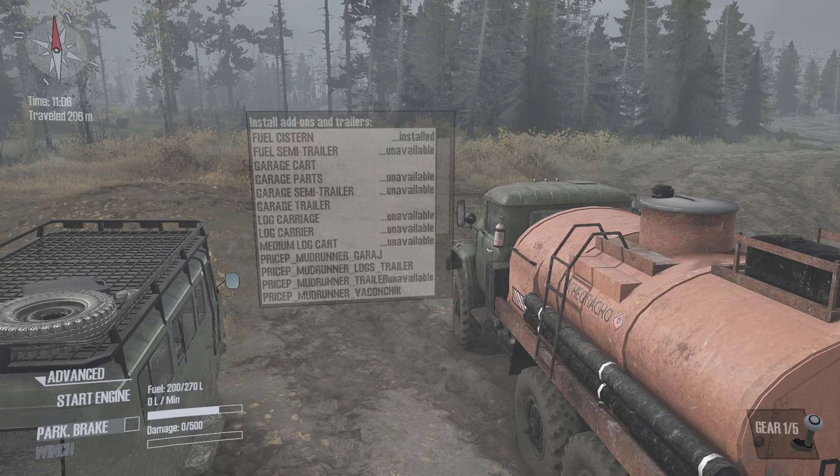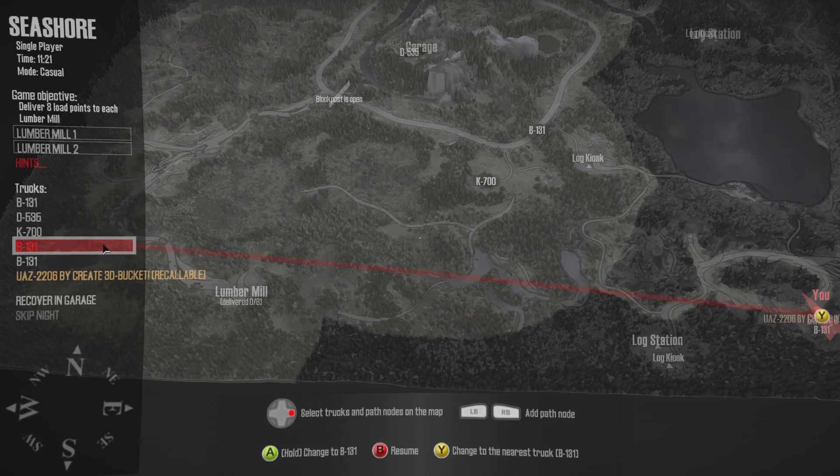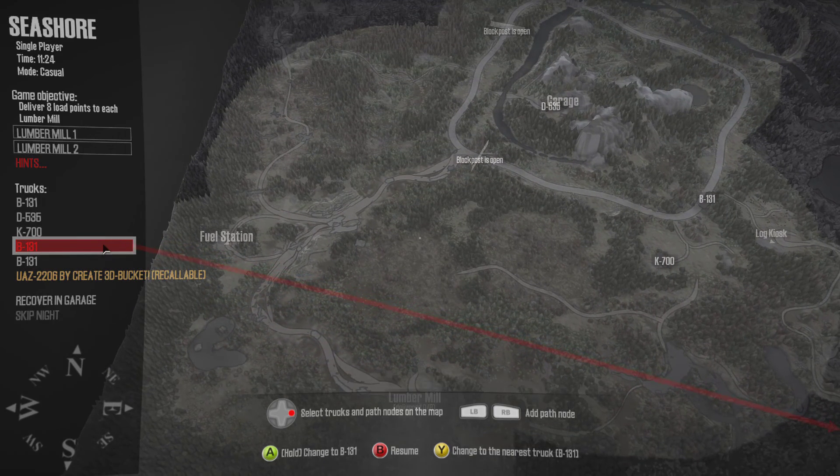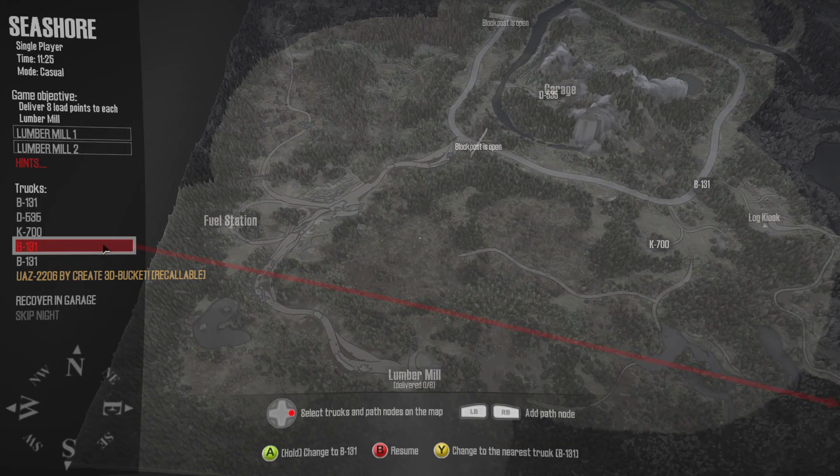Okay, here we are back again in Spintires: Mudrunner. We're back at the southern garage, we've got our B131 with a fuel cistern on it, and what we're gonna do is go to this fuel station here and get a load of fuel.